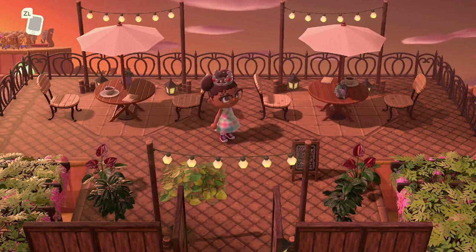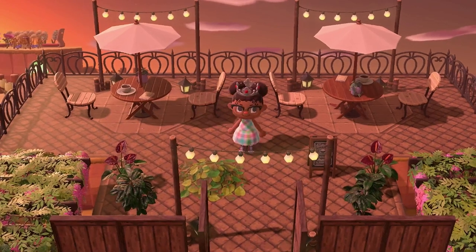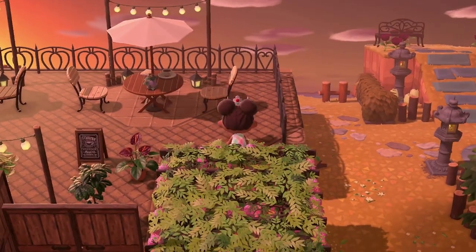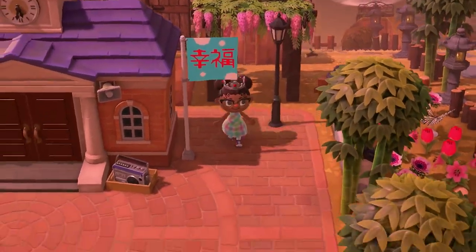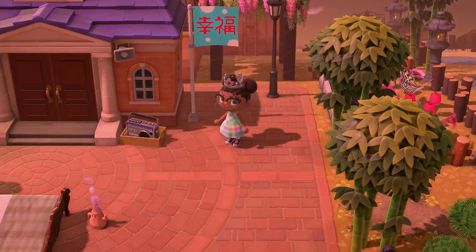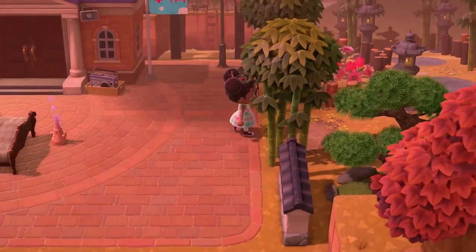I actually got a huge inspiration for this from Cicada Crossing - I'll link their video in the description. They did a cafe similar to this but it was behind the museum, and I hadn't figured out what I wanted to do with my museum just yet, so I thought let me put it behind Residential Services, and I actually really like it. One thing I did find tricky while finishing my island was the amount of custom code spots you have. I know they've given us additional slots with the 2.0 update, but it's not enough - I need more custom codes, I can't fit them all in my pockets!